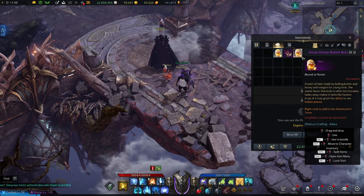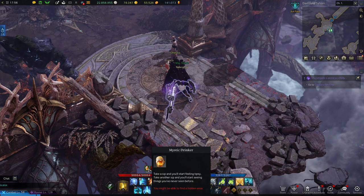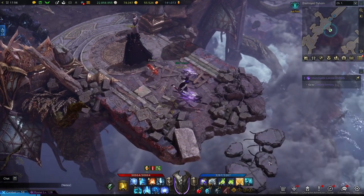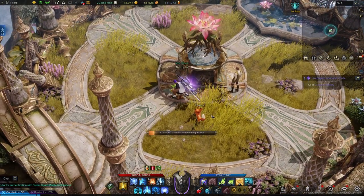Whether now or later, once you have it you're just going to use it in your inventory. Once you do you're going to have a 10 minute buff called Mystic Drinker, and if you just walk towards the edge of this area you'll be teleported. Over here on this platform you're going to find another seed.